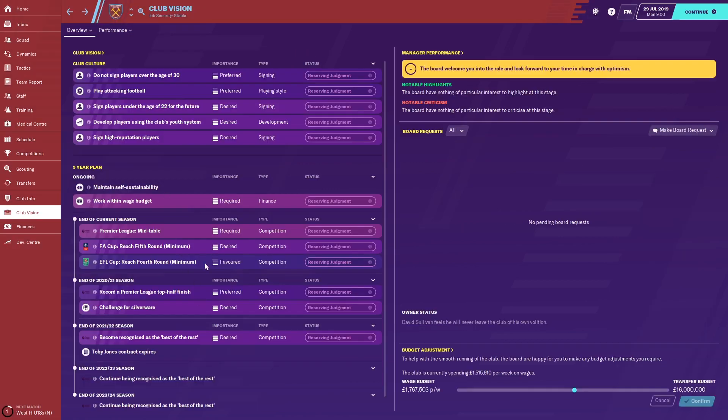I'd probably prioritise the EFL Cup quite highly, because European football would be great for a club like West Ham, and the EFL Cup is probably the easiest route into the Europa League. The most important thing above all is that the team finishes mid-table in the Premier League — somewhere between about 8th and 12th. And over the next few years, they want to challenge for silverware, probably one of the cup competitions, then record a Premier League top-half finish, 10th or above, and eventually become recognised as the best team outside the top six.